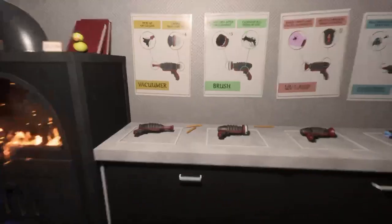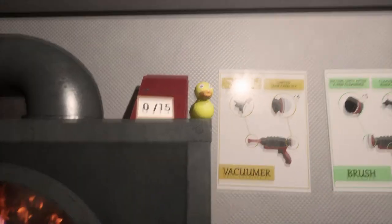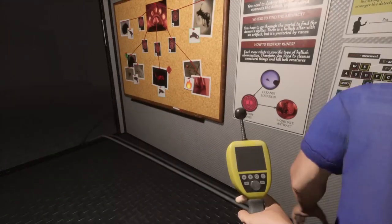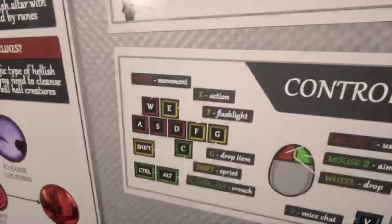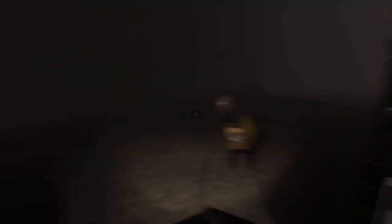Oh my god, it's a duck! I don't see it — there's a duck. Quack. Zero out of fifteen. I got my EMF and I think that's it. Flashlight, shift to sprint — oh okay.